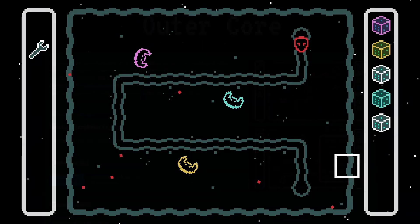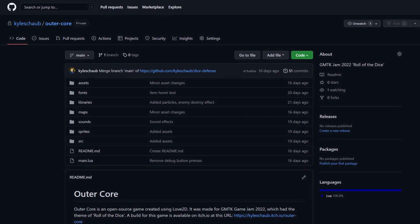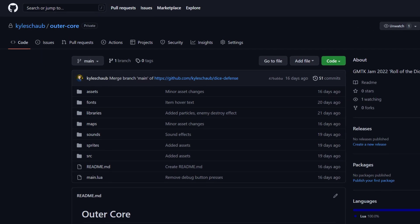If you check the description, you'll find a link where you can download it for free. I also decided to make the game open source, so if you'd like to see how this game works under the hood, the GitHub link is also down in the description.